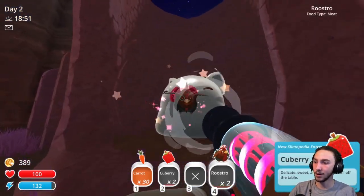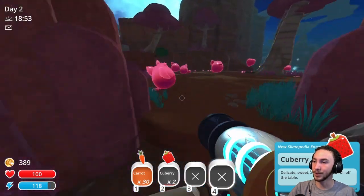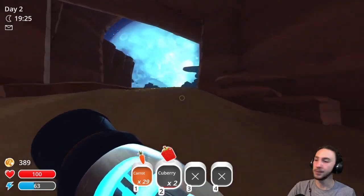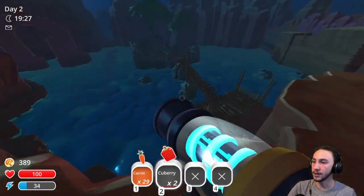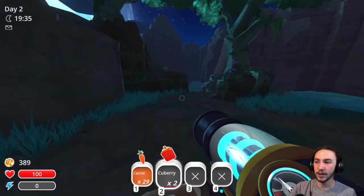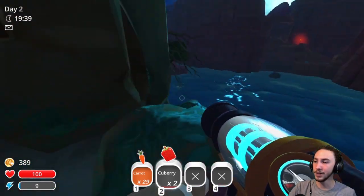So goodbye to those roosters. Let's go grab the rest of the fruit — there should be some more on this island. Finish Phosphor, get into the Indigo Quarry, and I feel like that's a good progression for a first day.